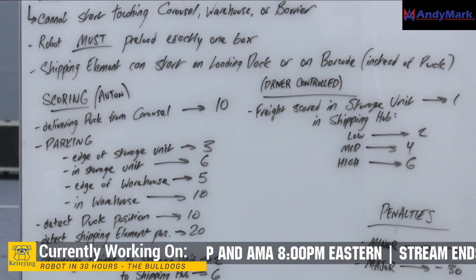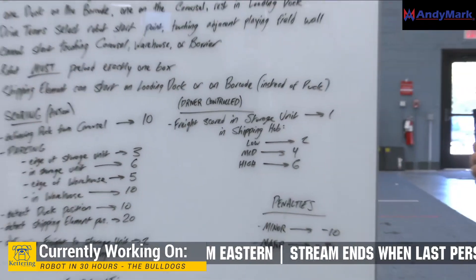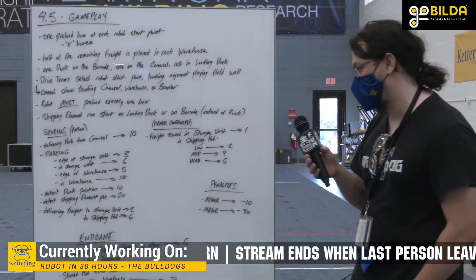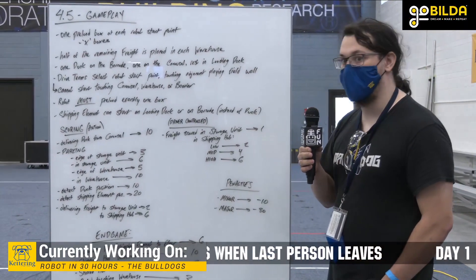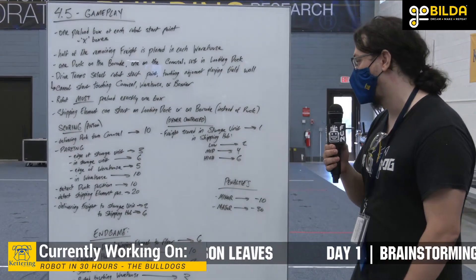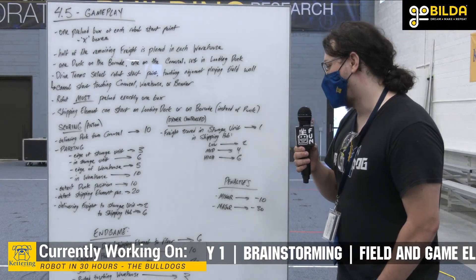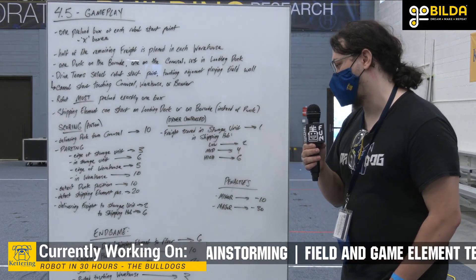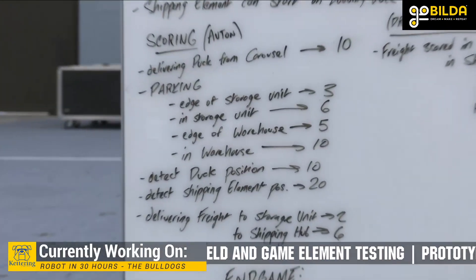During autonomous, you can detect which part of the barcode the duck is on — or your team's own scoring element if you use that route — to get either 10 or 20 points by placing a block in the correct part of your shipping unit. Also during autonomous, delivering freight to a storage unit gets you two points, and delivering it to a shipping hub gets six points.